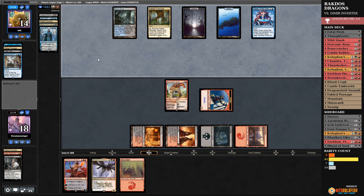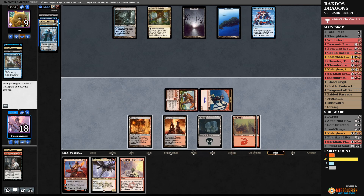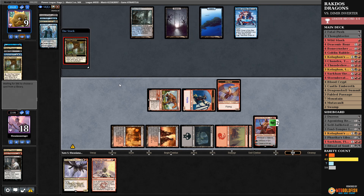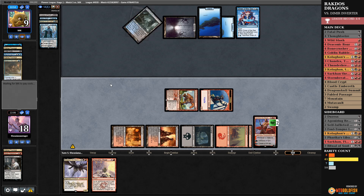They drew Fabled Passage — they have Fabled Passage and Drown in the Loch in hand. Ideally they just don't play anything. Let's go to combat and attack. They did not draw the Fabled Passage — that was known information. Censor is going to feel real bad here. Let them figure out what they're trying to do. But if they don't figure it out, I think they might be dead this upcoming turn. Actually they are dead — even if they wipe this board clean it doesn't matter. It should be GGs.